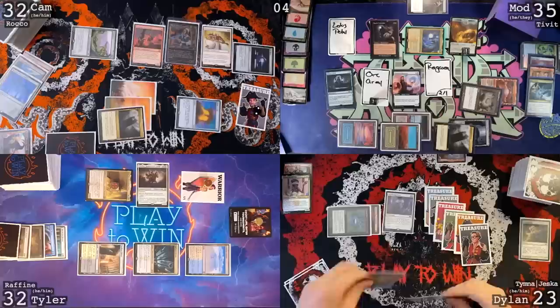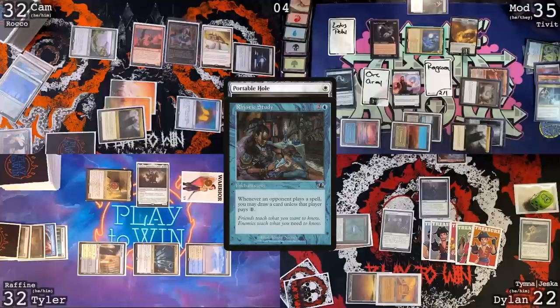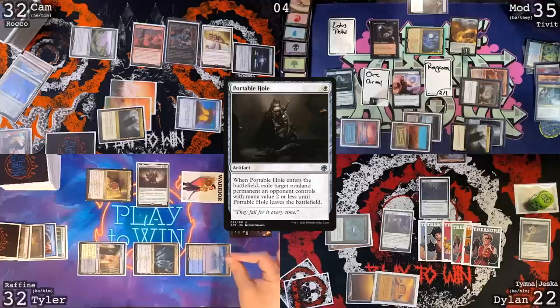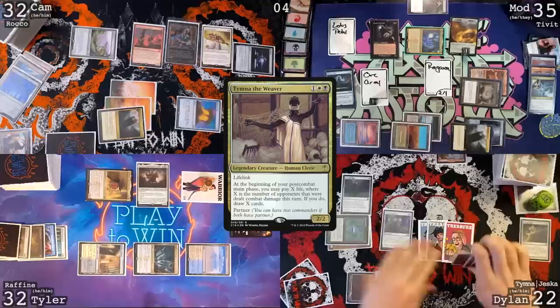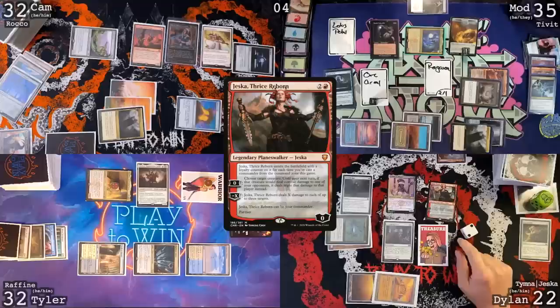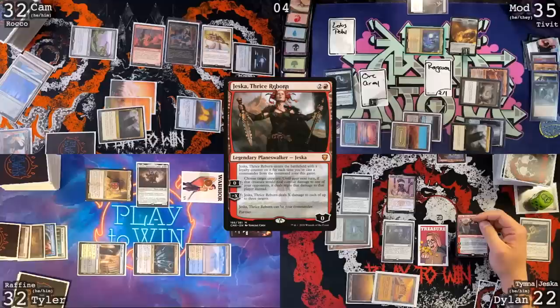Go to me. Untap, upkeep, draw a card. Cast Demonic Tutor. I will pay for the Rhystic Study. Lose a life and cast Portable Hole. Rhystic Study trigger — you may draw. Can I have a treasure? Yeah you can. On the ETB, I'm going to target the Drannith Magistrate. Equally as scary. Drannith is under Portable Hole — if you want the Drannith back, kill the hole. I will sac three treasures and cast Tymna. I'm going to sac three treasures and cast Jeska Thrice Reborn. Study trigger. Study trigger. You may draw a card. May I have a treasure? You must.